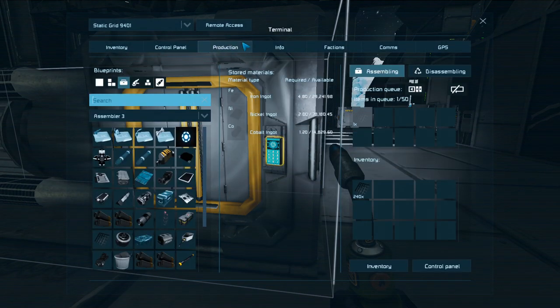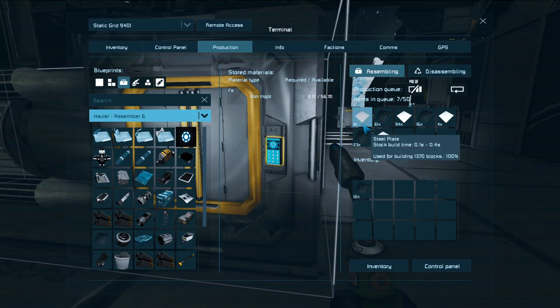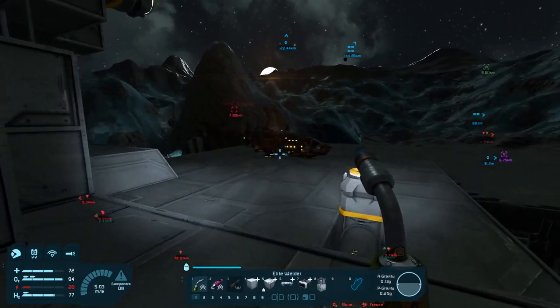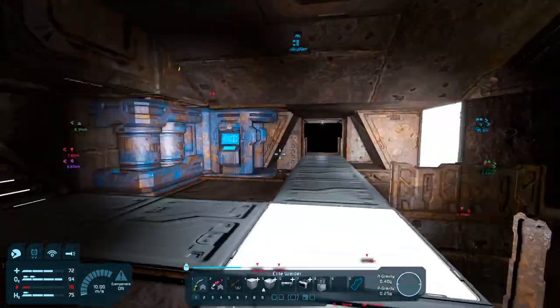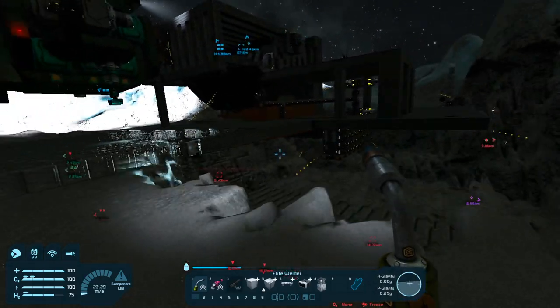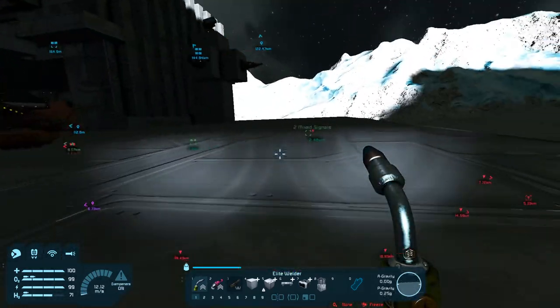That'll speed things up pretty quick. Now if we go back to that main assembler — see how quickly this is dropping? Because all the other assemblers are kicking in. See how fast that number is going down? Because all the other assemblers are working on it. Let's go hit the medbay real quick, and then we're going to get on to what I want to do today — I want to print a bucket. We need to get bucket online. It's going to be slow for some reason, but it's fine.